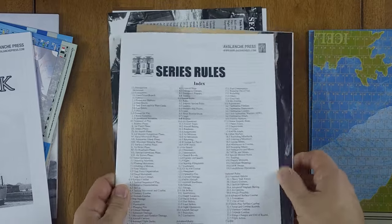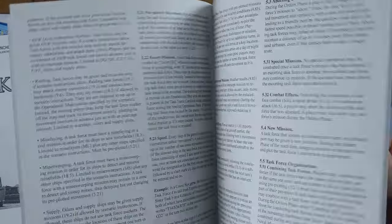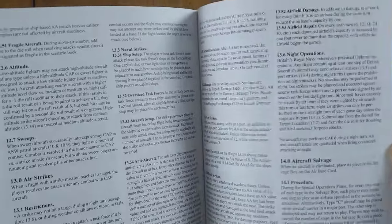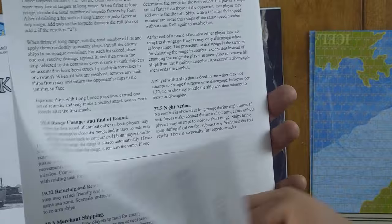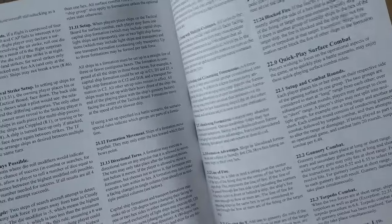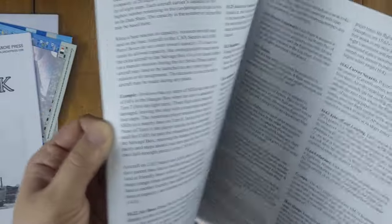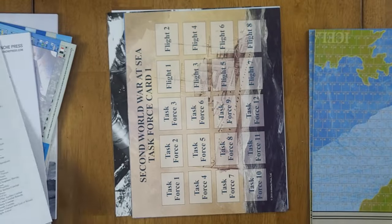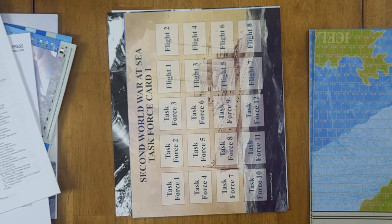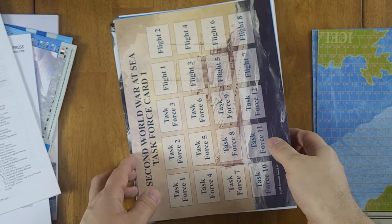The series rules come with any Second World War at Sea game. The rules run about 40 pages, though some are optional, and it's not really all that complicated. I've done some videos on South Pacific from the Second World War at Sea series, where you can see how operational and tactical play works.